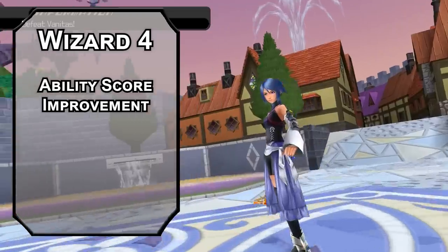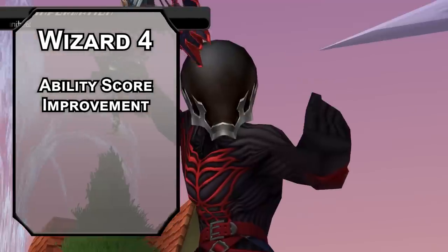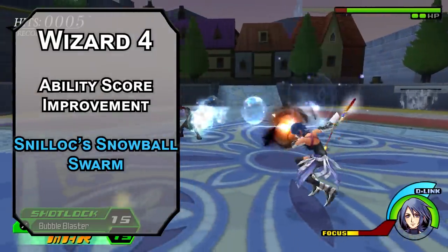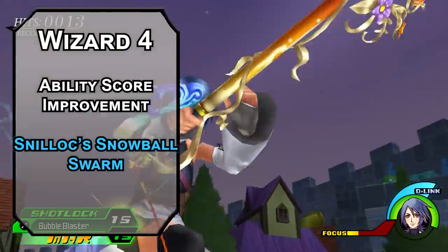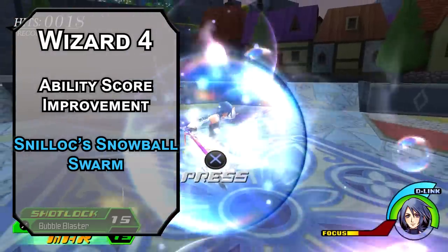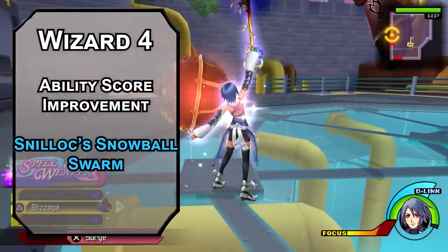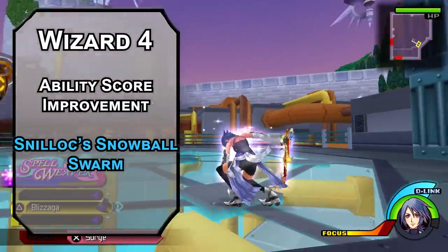4th level wizards get an Ability Score Improvement — bump your Intelligence for better spells. You also get Snilloc's Snowball Swarm, forcing a Dexterity saving throw on creatures in a 5-foot radius sphere, dealing 3d6 cold damage to those that fail and half as much to those that succeed. It's a little less damage than Rime's and doesn't have the restriction, but covers a slightly larger area. Shatter forces a Constitution saving throw on creatures in a 10-foot radius, dealing 3d8 thunder damage for the crashing of a thousand waves.